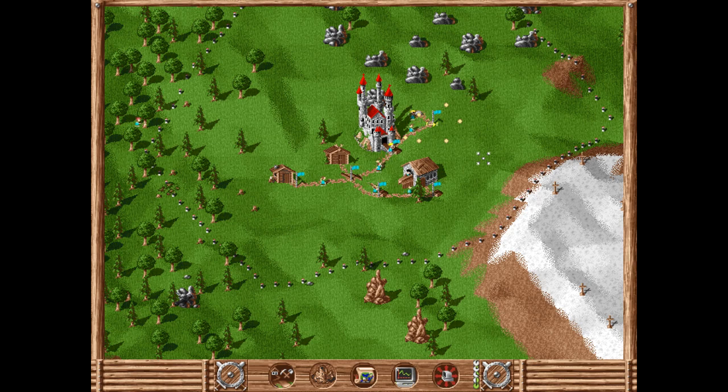Now that's quite unique in the Settlers series, as most resources are limited — such as stone, which either has to be quarried from stone found on the map or produced from a mine. Well, so far it's not that much deeper than a classic 90s RTS game, so where does this complexity come in?